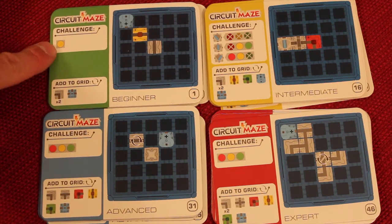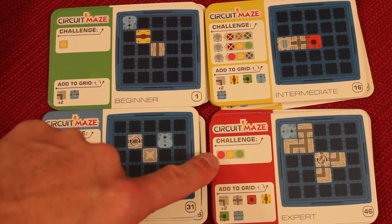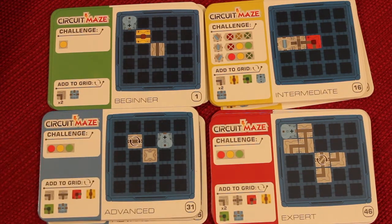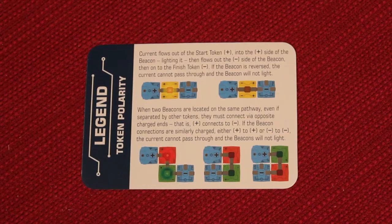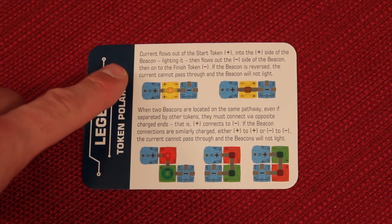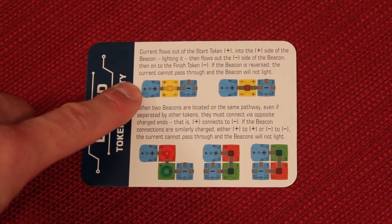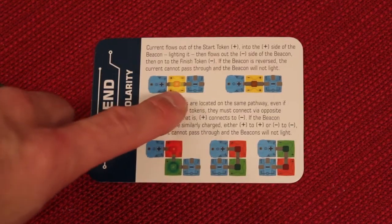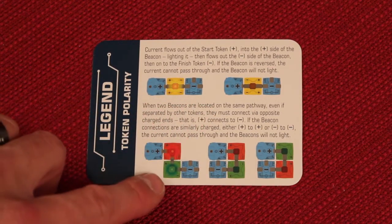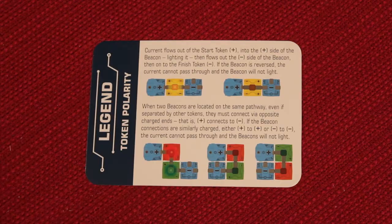The beginner ones are only using one light and just a limited amount of pieces, and all the way up to the big ones are using all three lights and all the tough pieces. The game itself comes with some player aids that teach you about electronic current, how it flows, and specifically with the pieces, because it comes with a place where you put batteries in, and it shows you that you have to line up polarities as it's going through the LED to light it up, and different ways that lights will and won't light, just to give you the basics of current flow.